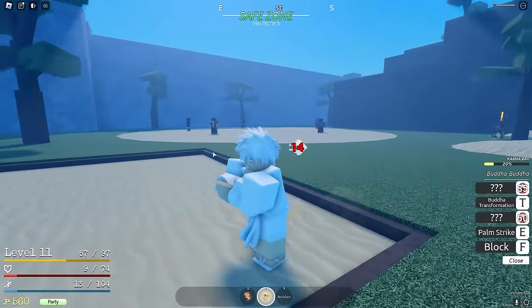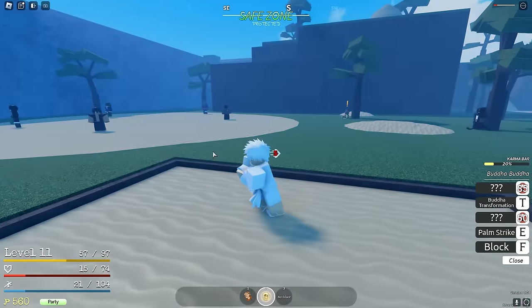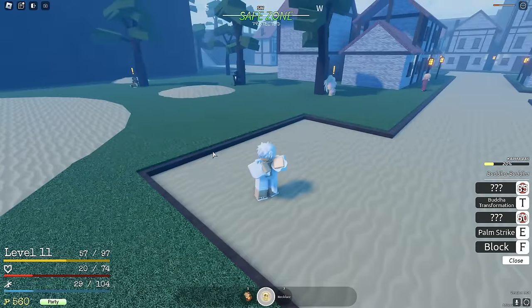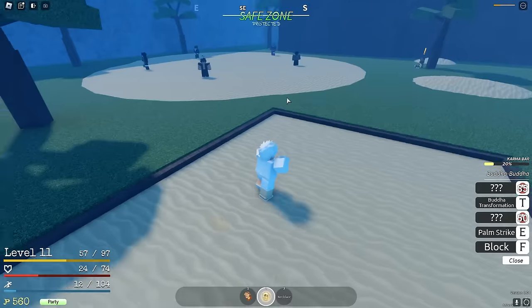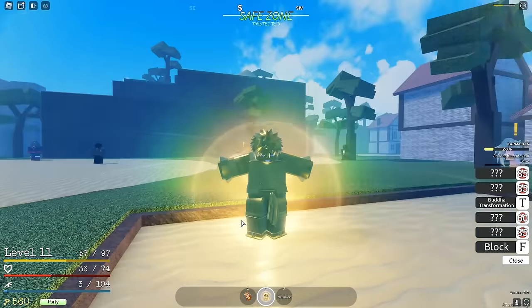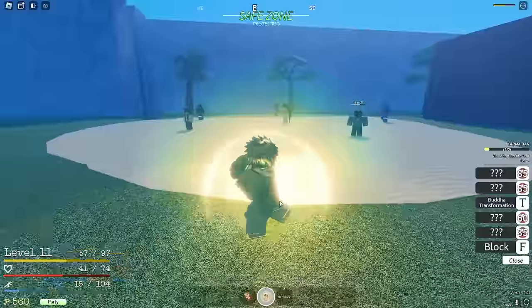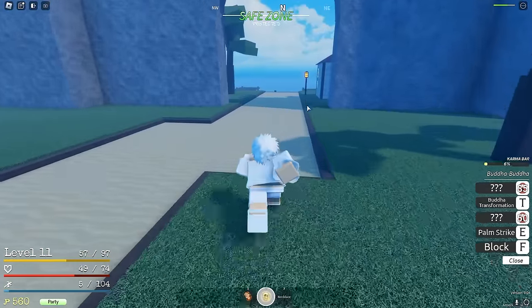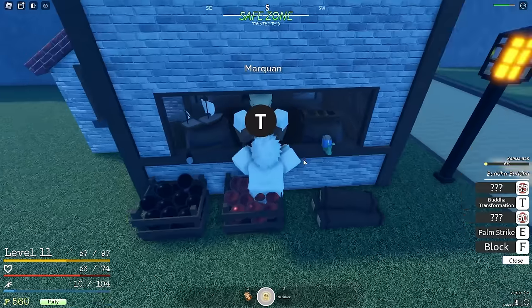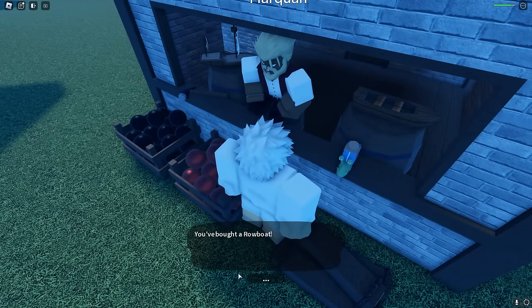The transformation only takes 20 stamina - let's check it out for the first time. I'm about to die, literally look at me! I need to get some good accessories pretty quick. The start is always so annoying with no stamina, but as you get your stamina up you're golden. Let's use Buddha transformation - what the hell?! Buddha half form! There's a half form Buddha - this is gonna be so clean! Let's just move straight to the next island.